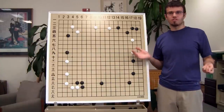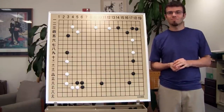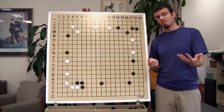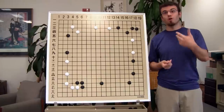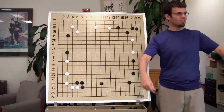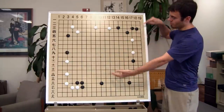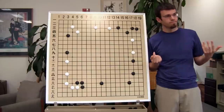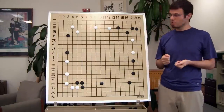Usually when the first invasion occurs, that signals the opening is over and we're now in the middle game. So what was the point of everything we just did — what are you trying to do during the opening? Build up influence. I would summarize it as trying to put ourselves in a position where we're forcing our opponent to have to deal with our situation. We're trying to get in a position where our opponent has issues and has to play the game on our terms.